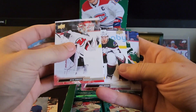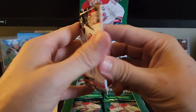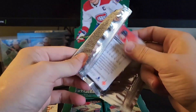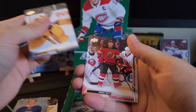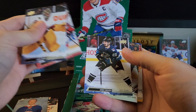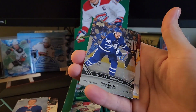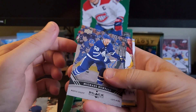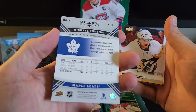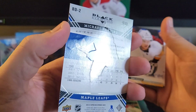Vanacek, Gensel, Brown, and Gustafsson. Soros, Palat, Kreider, and we have a Black Diamond — looks like a single diamond from Michael Bunting. It's got like a little indent in it, you can see there.